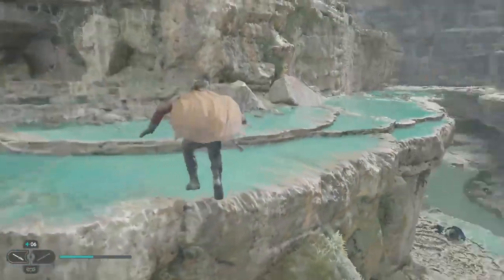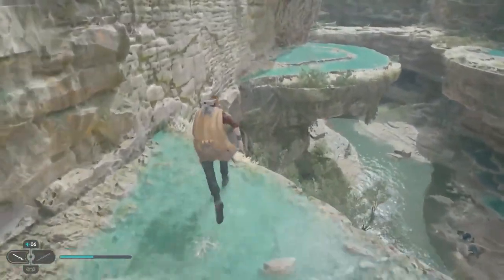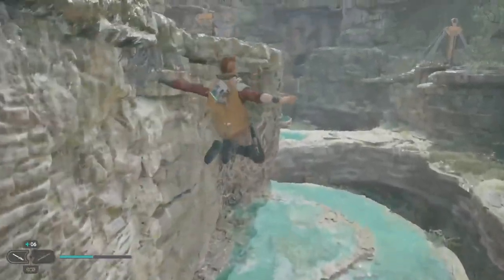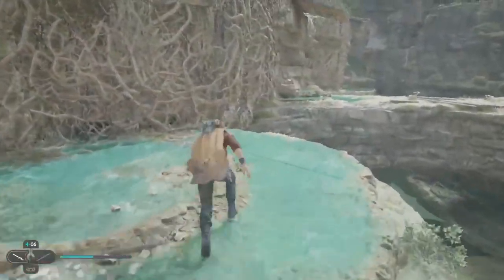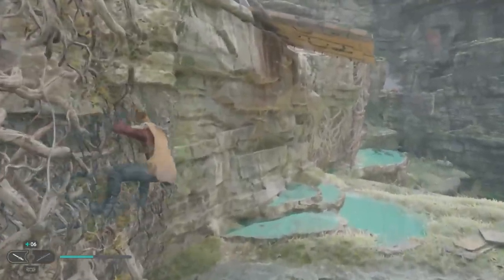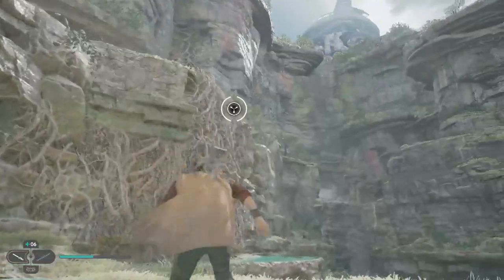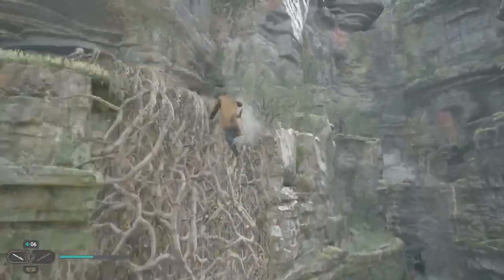Kind of difficult in these little — I don't know, are these limestone aggregations? I'm not sure what we're forming here. Calcium carbonate of some description, I would imagine, because it gets dissolved in water and then it just kind of precipitates out. What are we doing up here?